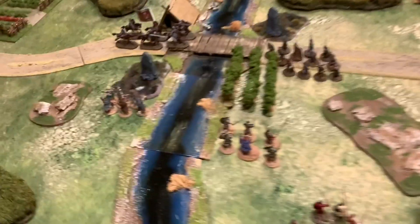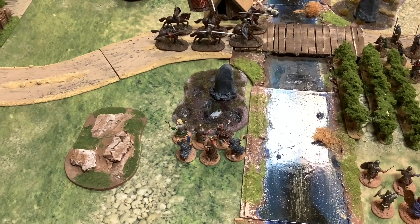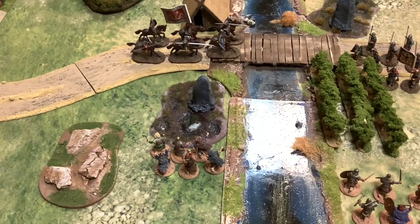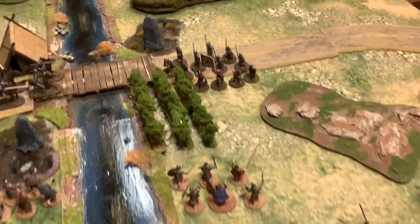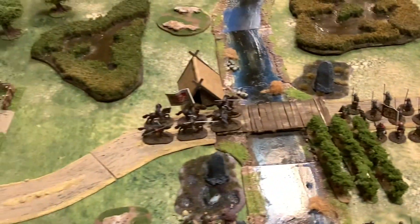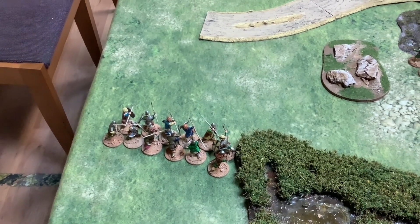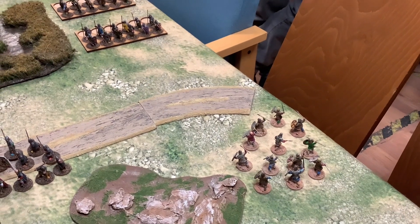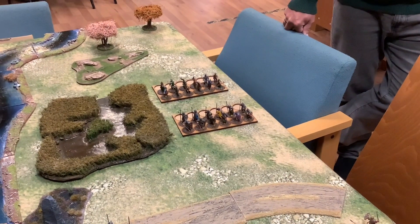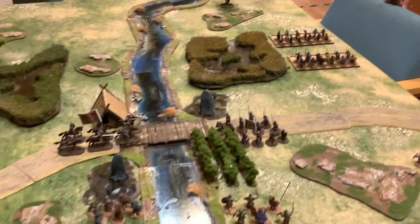End of turn five: one unit is getting close to the objective on that side, this unit's slightly short. The centre unit failed its activation. The knights are moving across the bridge. My troops over here went into wall of spears because the cavalry were close. Warriors are still moving up, heavy infantry on the flank still going strong, and the two units of infantry - the heavy infantry and the bowmen - are moving up as well. Moving into turn six.